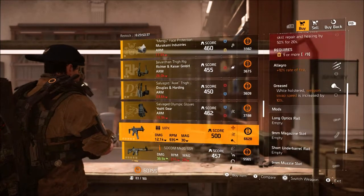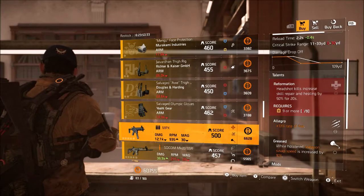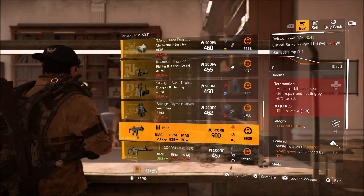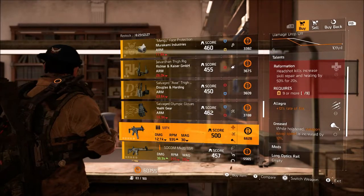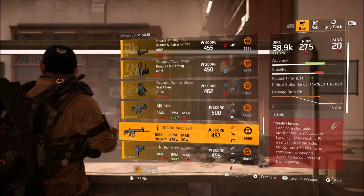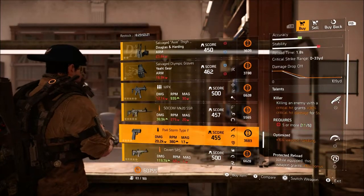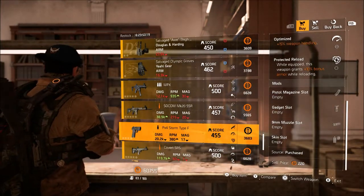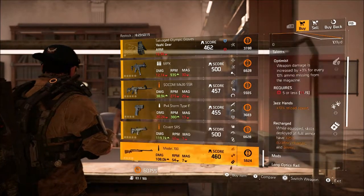They are selling Wyvern gloves, and an MPX with Reformation and Allegro — if you're trying to find a decent MPX you can get Strained or something on there for an SMG build. They are also selling a SOCOM and a PX4 Storm — pretty much the usual guns in the base. They aren't really selling anything great this week, unlike the P416 that was actually pretty decent last week at the campus.